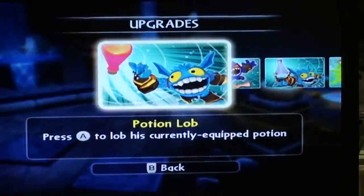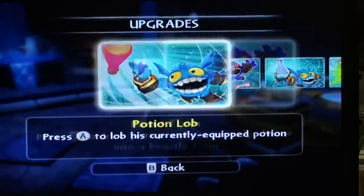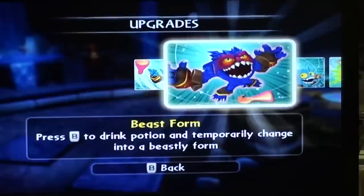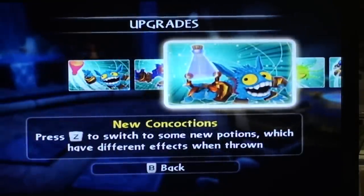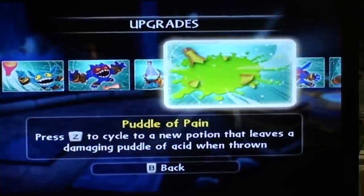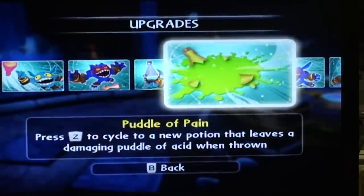Upgrades: Potion Lob — press A on the Wii Remote to lob his currently equipped potion. Beast Form — press B on the Wii Remote to drink a potion and temporarily change into a beastly form. New Concoctions — press Z on the Wii Remote to switch to some new potions which have different effects when thrown. Puddle of Pain — press Z on the Wii Remote to cycle to a new potion that leaves a damaging puddle of acid when thrown.